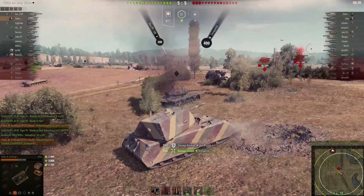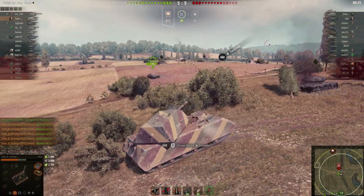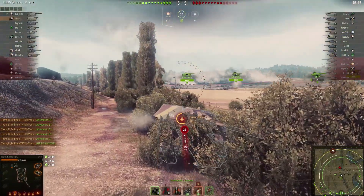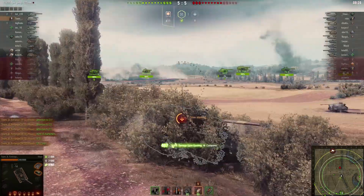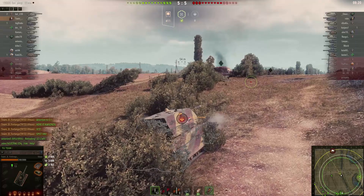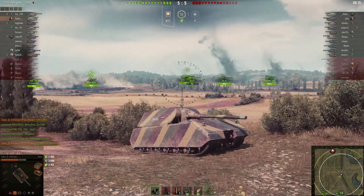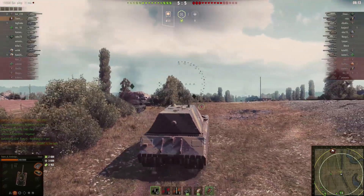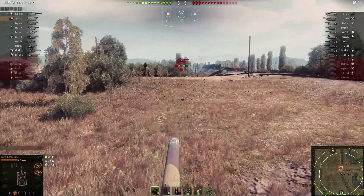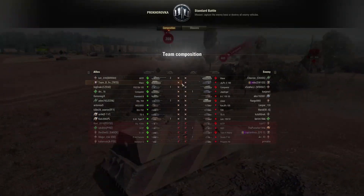That is actually what our hero is doing right now — he's trying to spot enemies over this ridge line and giving a ton of damage to his team. I do know that the GW Tiger P will be the carrier of this game, dealing a massive amount of damage throughout this entire replay thanks to Furbingo's spotting. Definitely keep an eye on the GW.